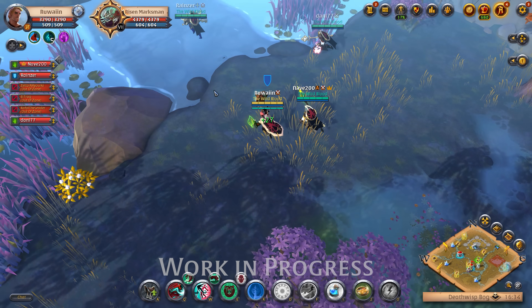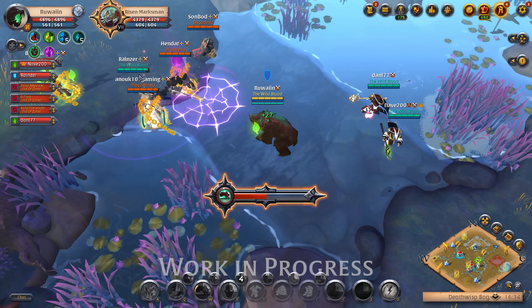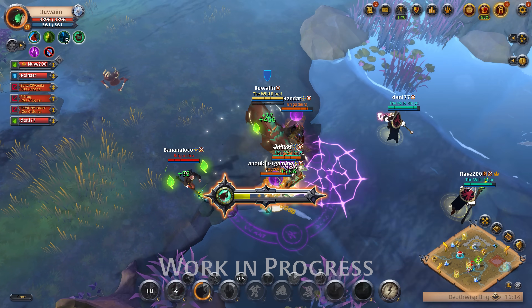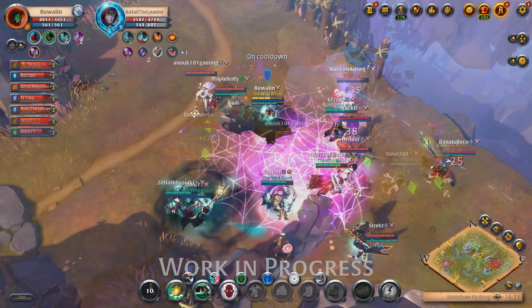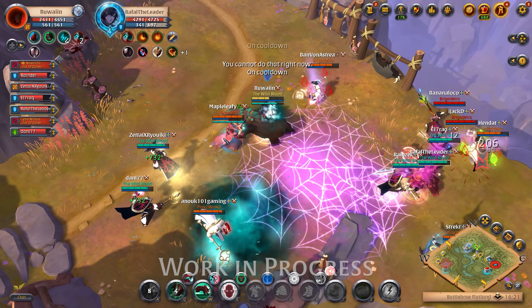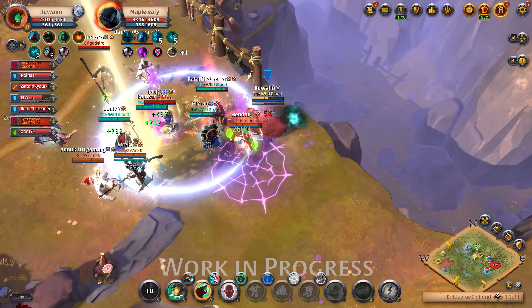The Spirit Bear is an aggressive tank that excels at disrupting enemies. The Bear can charge in, reduce enemy resistances, and follow up with stuns and even a fear. Additionally, the Bear enrages when low on health, speeding up its cast times and increasing damage and CC duration.